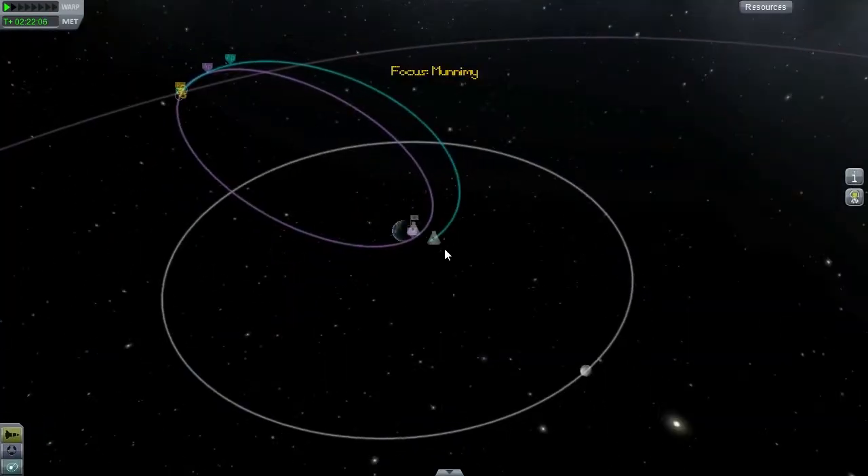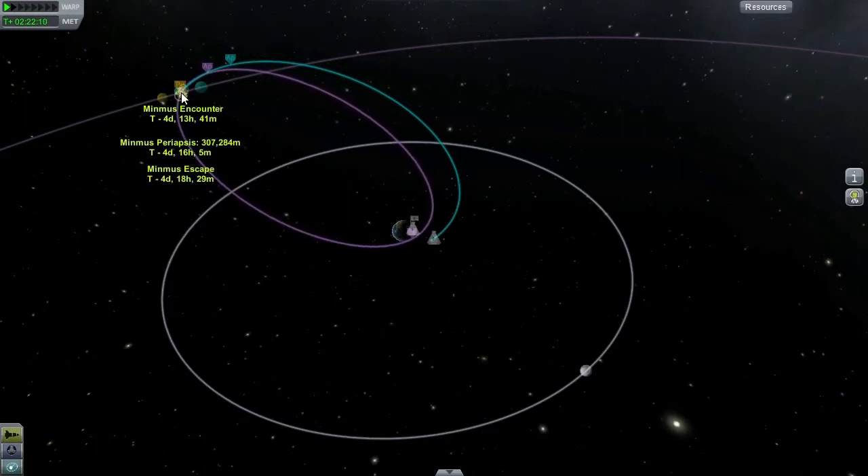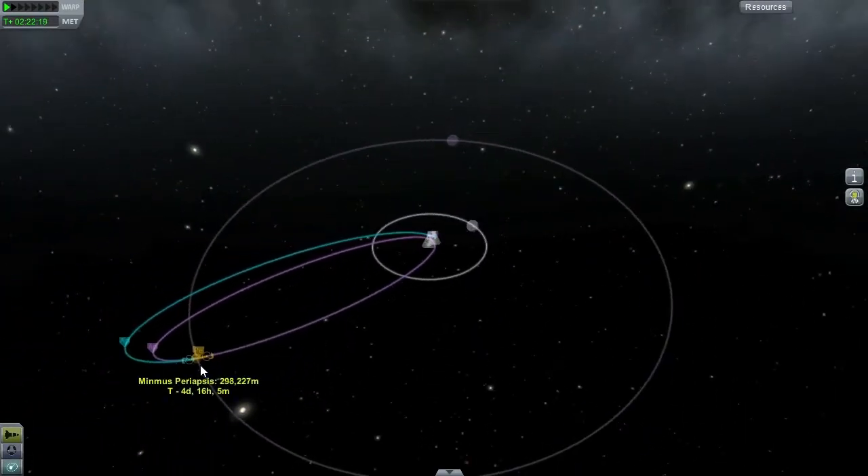The trajectory here — we're leaving Kerbin. The blue one is our current trajectory. Here it gives me an intercept with Minmus at about 300 kilometers. The purple trajectory is what we're going to end up with after our Minmus encounter, because an encounter with a celestial body will alter your orbit. It will pull on you. When we're here on the Earth, gravity is pulling on you, taking you to the ground.